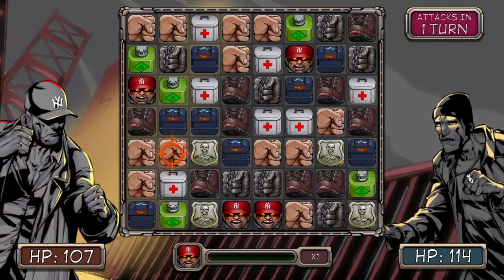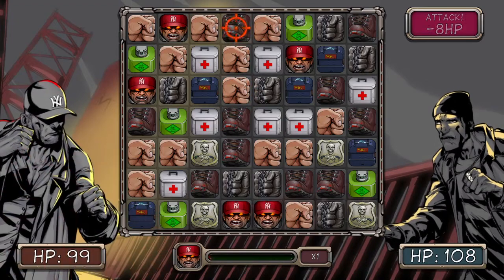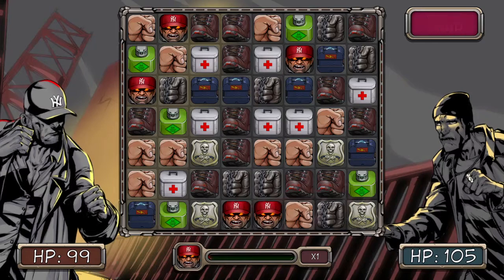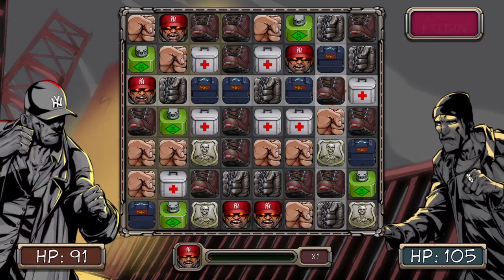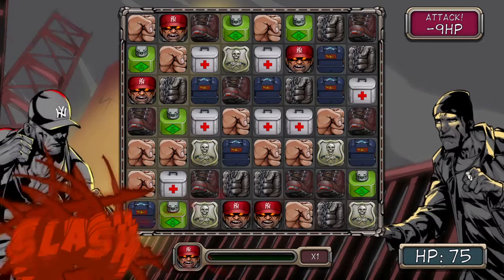The tiles depict different weapons that John uses to attack — fists, boots, chains, and chemicals and the like — which fit nicely into the theme, and can also be upgraded by learning certain skills. Health items and police badges, which damage you if you match them, are also on the board. There are skills that can be used to lessen and even erase these if they're giving you trouble, and they're something to watch out for as they can be the death of you if you aren't paying close attention.